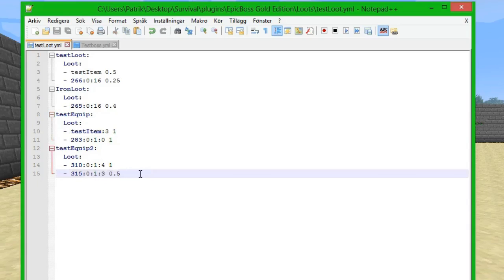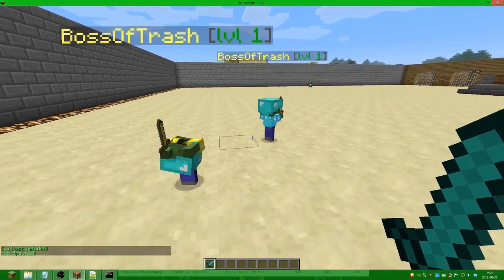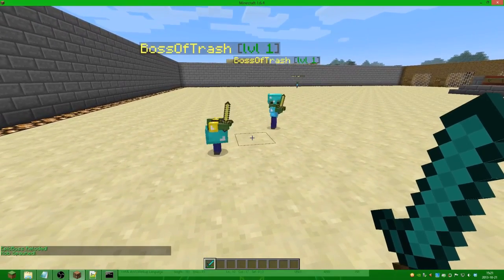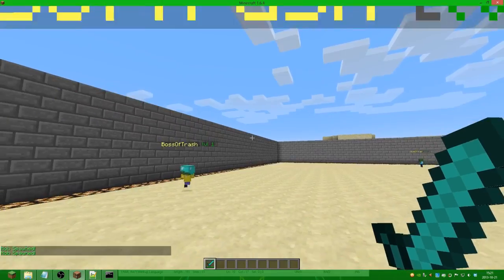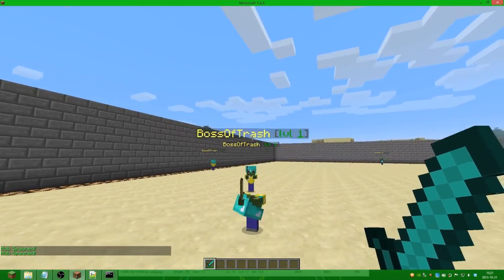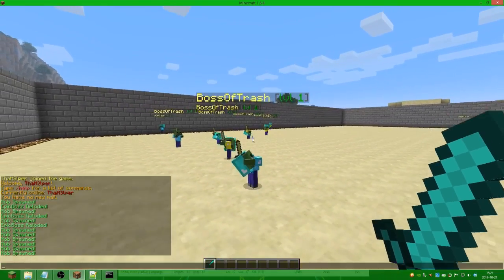This is a chest plate and this is a chest plate. The boss will equip this one first since it has the lowest chance to equip it, but if it doesn't, it takes the next one which is 100%. So it will either have a diamond chest plate or a golden chest plate. We save it, go in-game, do 'eb reload', and spawn it. We can see it has golden armor — it's 50% chance to be either golden or diamond.